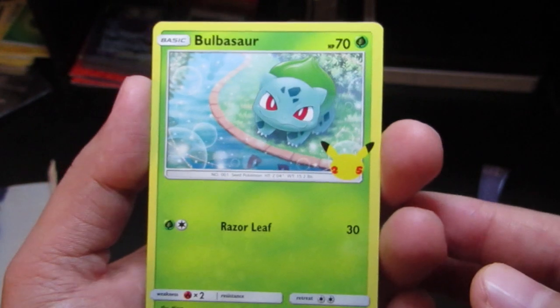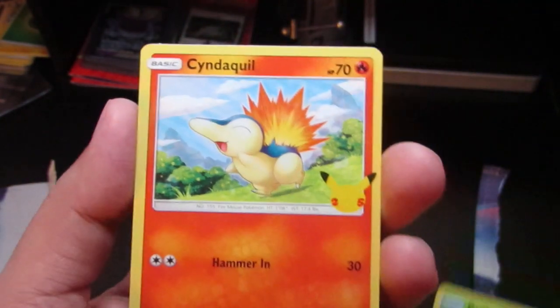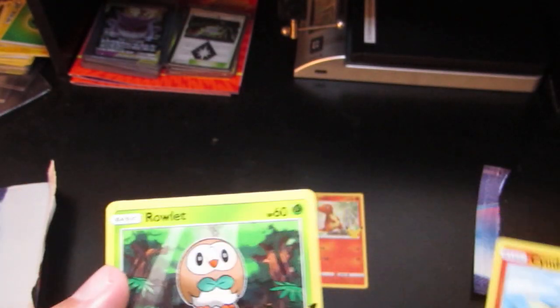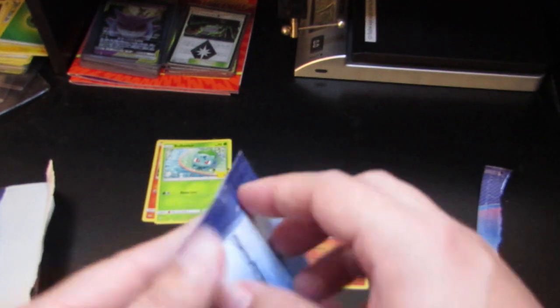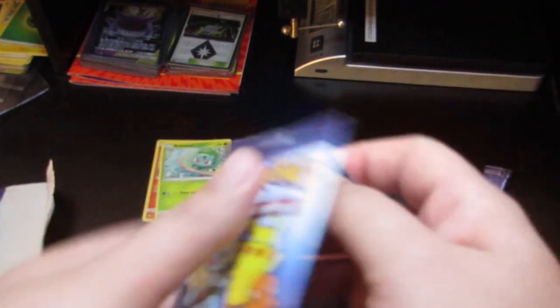We got a non-holo Bulbasaur — this one is available in holo as well. Then a Cyndaquil — I really want to get the Cyndaquil in holo. And then we got the Rowlet. So we got ourselves a holographic Charmander!